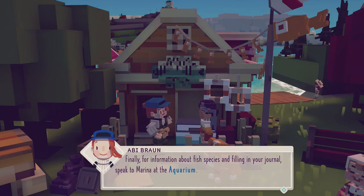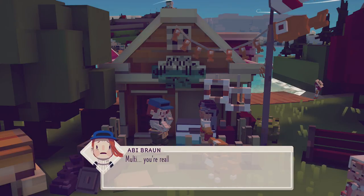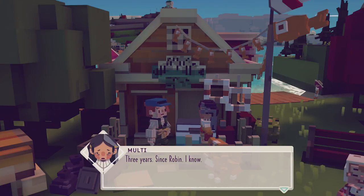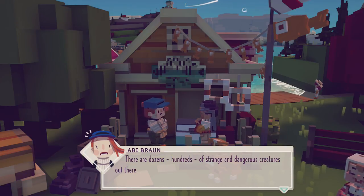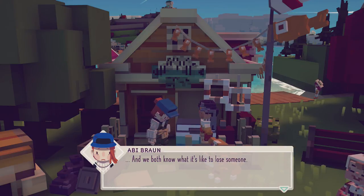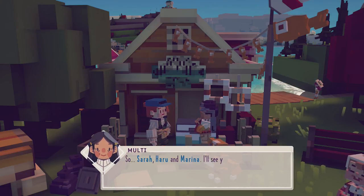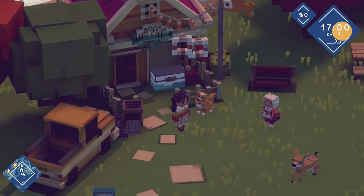'Malti, you're really serious about this? No one's been out on these waters for three years since Robin.' 'I know.' Why has no one been out for such a long time — is it really cursed? 'There are dozens, hundreds of strange and dangerous creatures out there.' That makes me excited. 'And we both know what it's like to lose someone.' Unfortunately, I know what that's like too. I'll be okay — trust me. So Sarah, Haru and Marina — I'll see you soon. I've got quite a few tasks to be getting on with here.